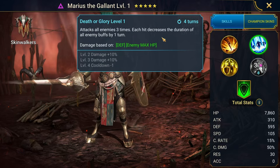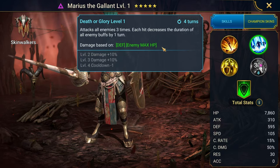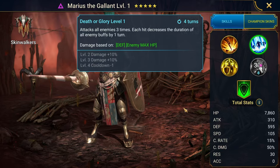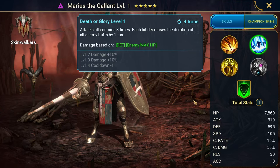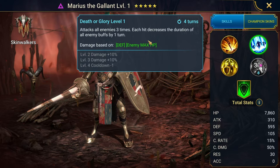His A2 is an AoE three-hitter with each hit decreasing the duration of all enemy buffs by one turn. This is an EMHP move, so he's going to hit hard against bosses or anybody who has a lot of HP, just like Newt does. Newt is also a triple hitter, so if you don't have a second Newt, you've got Marius now. Technically he's a free champion, but he's not the easiest to get — it's going to take a while. Now, this is a three-turn cooldown whenever you book him up. The decrease of duration of enemy buffs is a lot different than strips or removals.